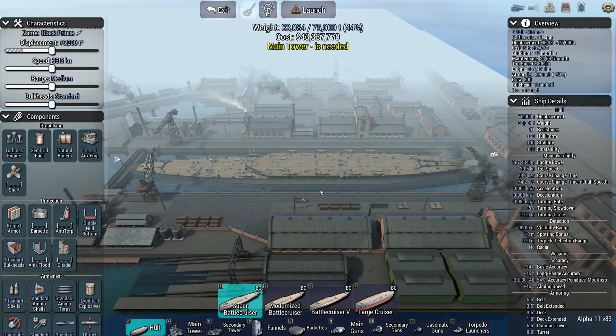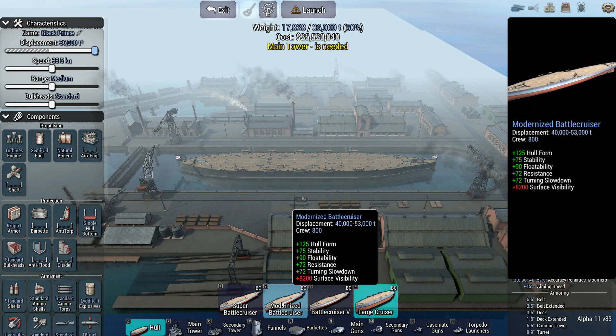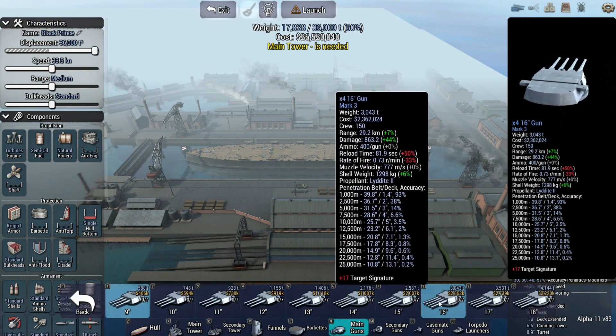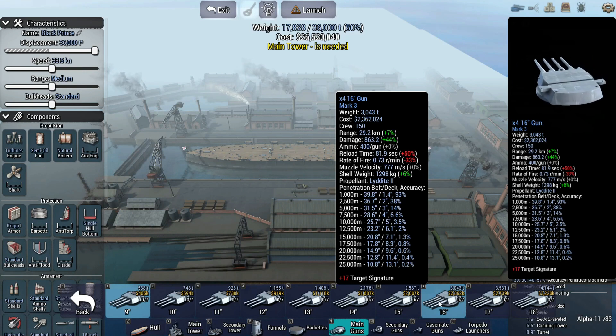Here is where it gets challenging. We have to use the large cruiser hull, which is smaller than the other battle cruiser hulls. There are points we can earn and bonus points too. Kill points: 25 for the battleship, 15 for the battle cruiser, 5 for the heavy cruiser, 3 for the light cruiser, and 2 for the destroyer — a total of 50 points. But there are also 50 bonus points available.